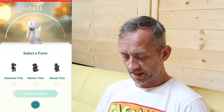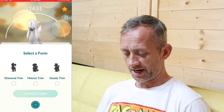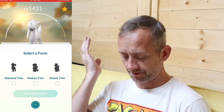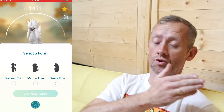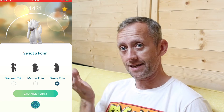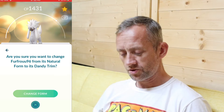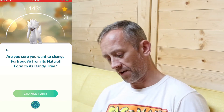It's going to change form — select a form. Diamond trim, matron trim, or dandy trim. The diamond one is the one I've seen on cool people at PokéStops during Fashion Week or whatever. I haven't seen the other two, so I'm going to do them in reverse order and do the dandy trim first. Change form for dandy trim — are you sure you want to change its natural form to dandy trim? Does this stay permanent or does it just last a while? I don't know, we'll find out. Change form.